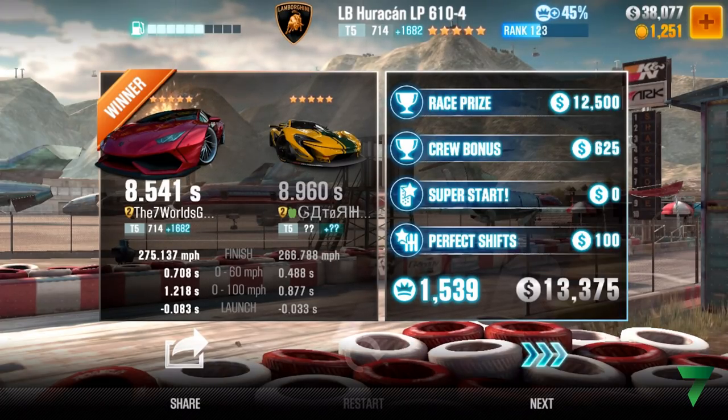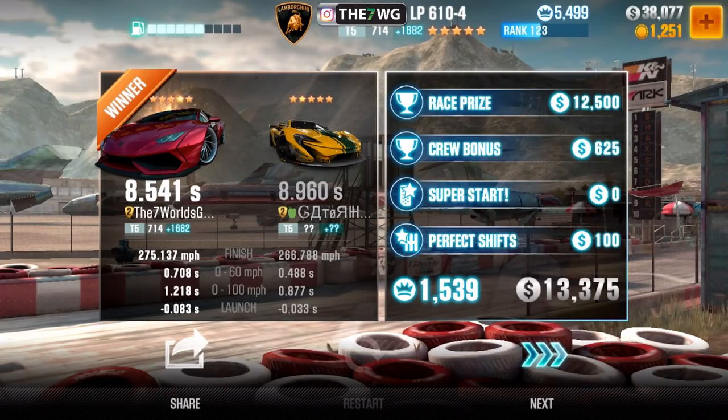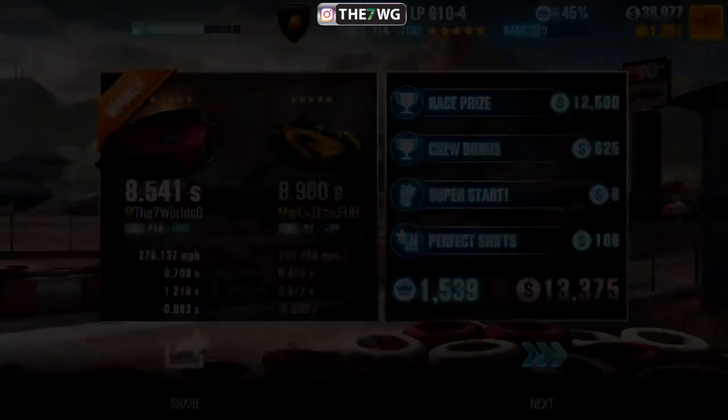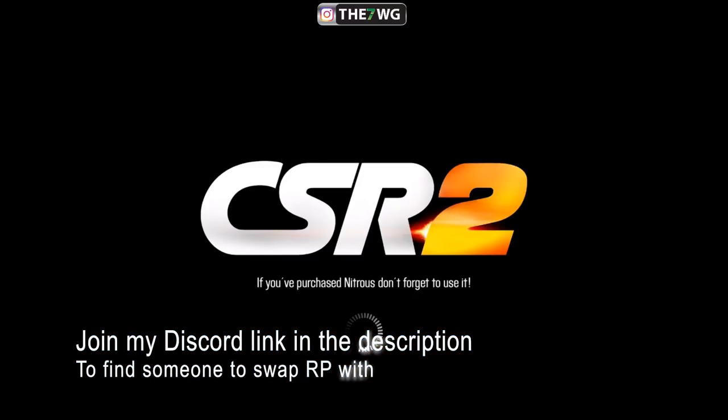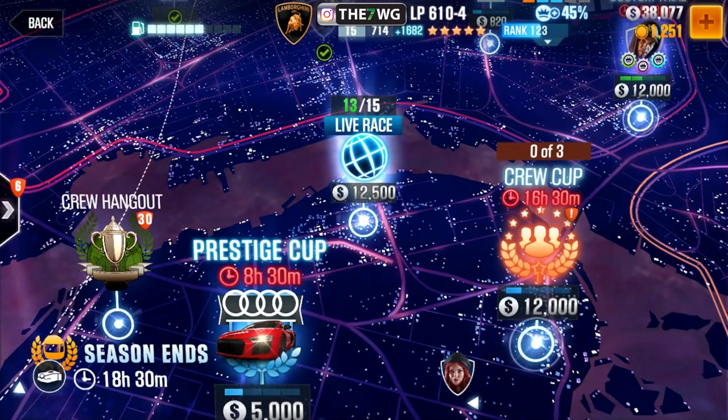What happens is you go into a max-out lobby and trade wins and losses — they'll either let you win or you let them win. That's one way of getting super easy RP. It's also one of the reasons why I usually don't race in really high lobbies, because people are mostly trading there — it's called 'swapping' in CSR 2. I honestly wish the game would reward you if you were on a winning streak in regards to RP, but that's for another video.